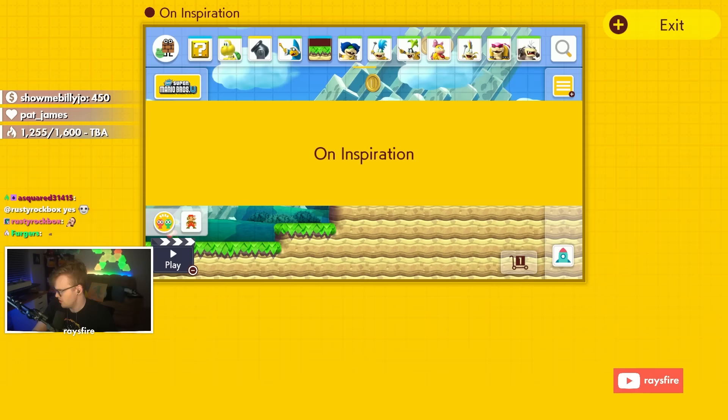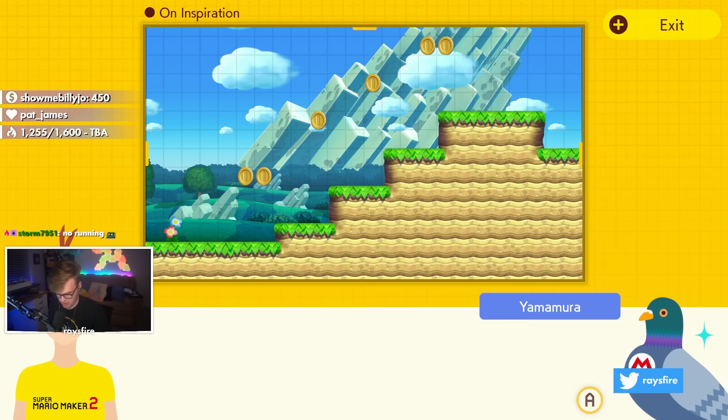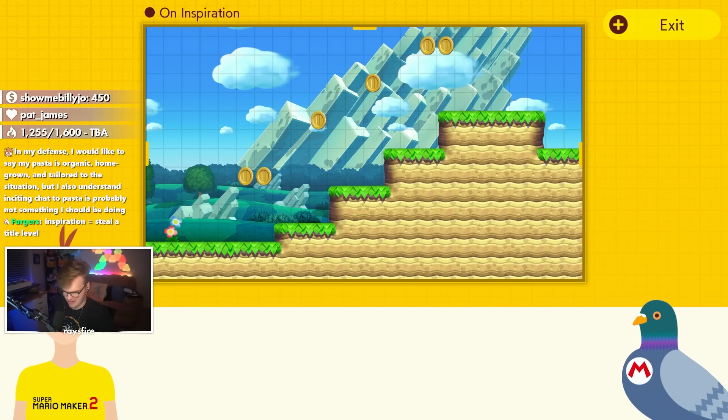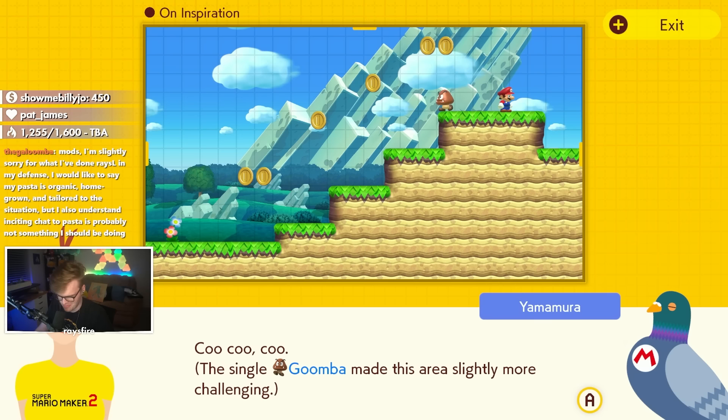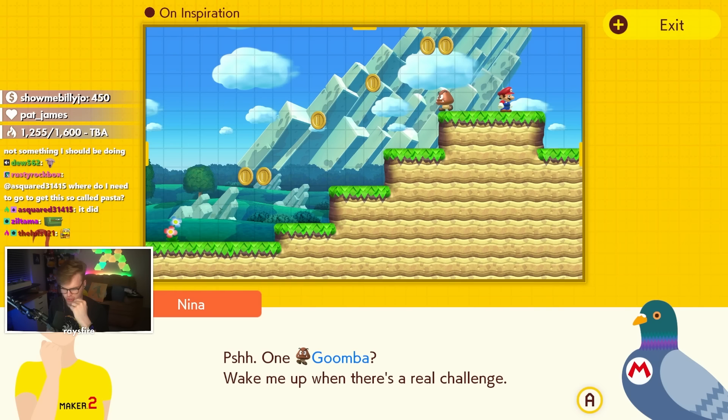Here's a simple series of platforms for Mario to jump on. How can we make this more exciting? Place an enemy on the highest platform — then maybe the enemy will drop down to challenge Mario. The single Goomba made this area slightly more challenging. Did it actually though? I'm going to write that down: 'single Goomba makes area more challenging.' One Goomba. Wake me up when there's a real challenge.